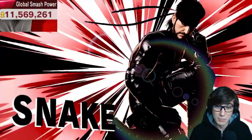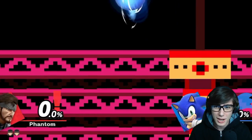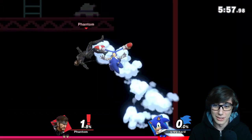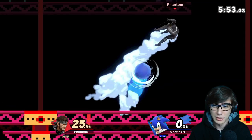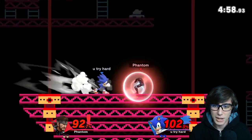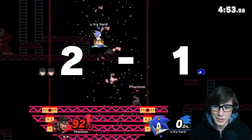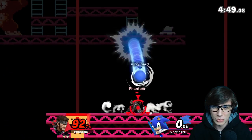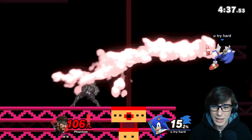Looks like we have a Sonic up next - a six-minute two-stock, and his name is even 'you try hard.' I'm already not liking what he's bringing to the table - I think we should just blow him up a little, if we can stop getting hit by him. Make it back on stage, dodging the up smash. I haven't talked about his up tilt - two separate hits, and the up tilt is really, really fast. You can do something out of it later. As we plant the C4, ready for him to run into it - that's what we're going to be trying to do a lot.